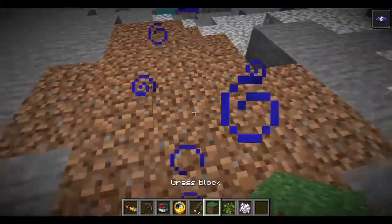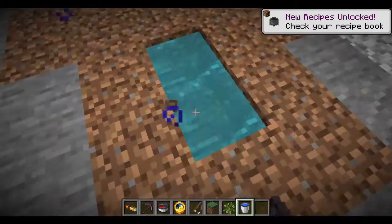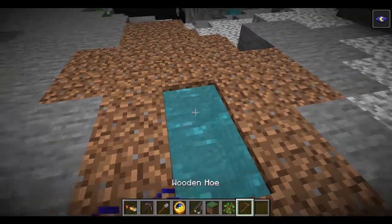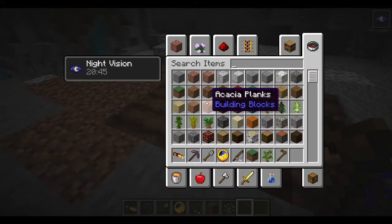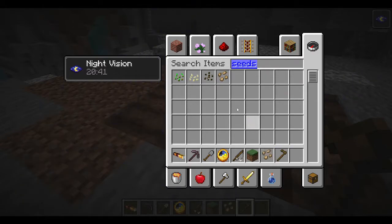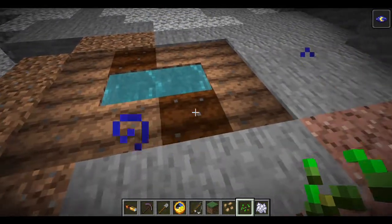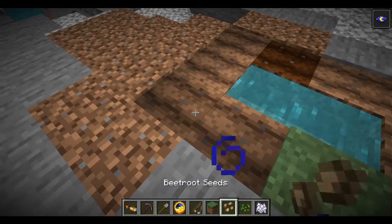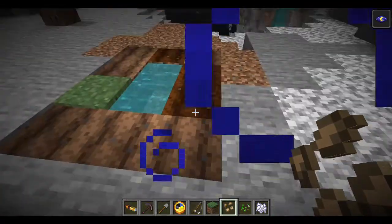Let me check. Oh look, you even have dirt right here. So let's go to our water, place it right here, get a hoe — a wooden hoe — just to see what all there is. We're going to go to seeds. We're gonna grow some good old beets, and then some good old wheat. Then we're gonna go to bone meal and see if this plants. Why am I not gonna plant this? Why can I not plant any of this? I'm trying to plant the seeds! Why?